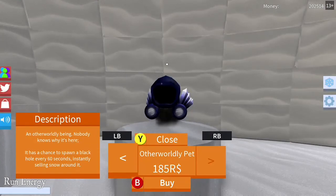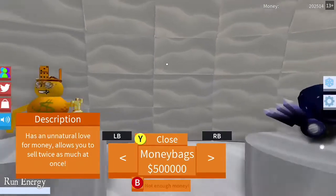And then this is the Otherworldly pet, which costs Robux — 185 Robux. An otherworldly being, nobody knows why it's here. It has a chance to spawn a black hole every 60 seconds, instantly selling snow around it. That is actually pretty cool.